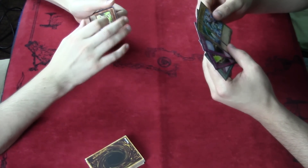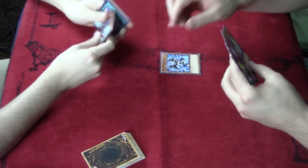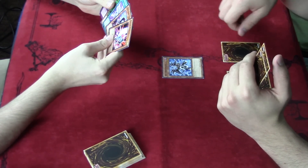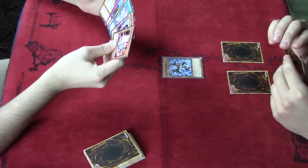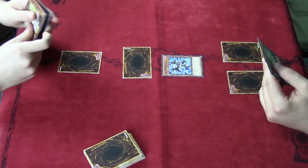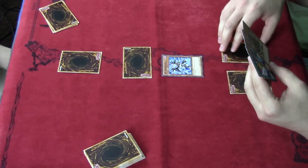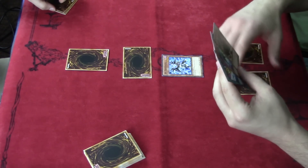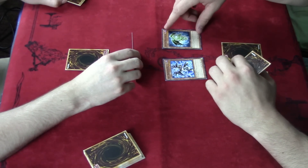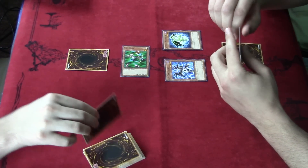I don't have a strategy — alright, I'm summoning this big one, set two. It's really big, goes to defense afterwards. This guy is piercing, so I'll take 1100 damage, and then I get to draw.